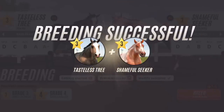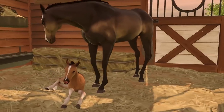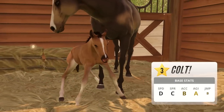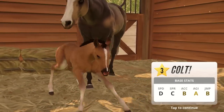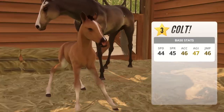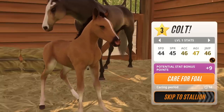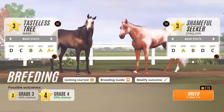We've also made a change to the way base stats are given to a foal when it's born. We've reduced the randomness in the way these stats are calculated, meaning now you're much more likely to get a foal with stats that are the average of its parents. This also means that legendary studs are even better than before for getting foals with great stats.